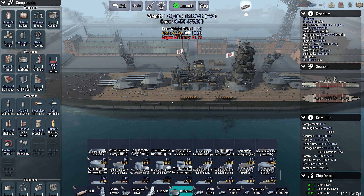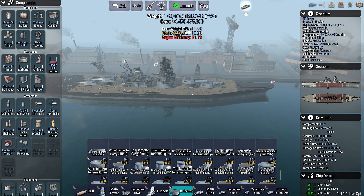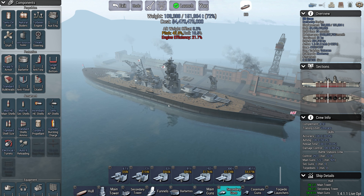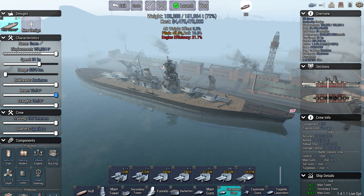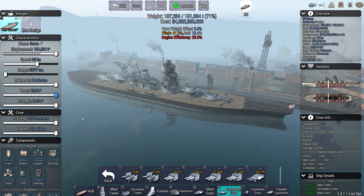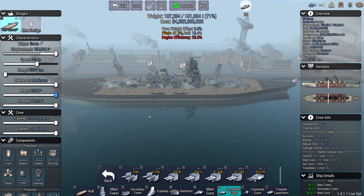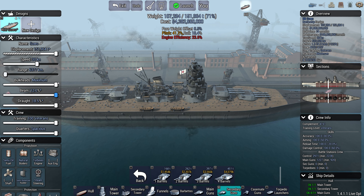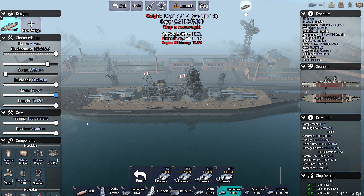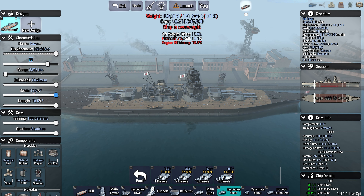Normally I would not recommend going with just the biggest gun possible. You need a lot of secondary guns as a battleship — you are a typically slow ship. At 1950 doing 31 knots might just be a Japanese thing, but that's pretty fast. You might need to reduce speed a little bit to reduce costs, especially if you're going for the biggest battleship doctrine. Speed kind of increases costs more and more above the optimal speed, so we'll stick at 30 knots.